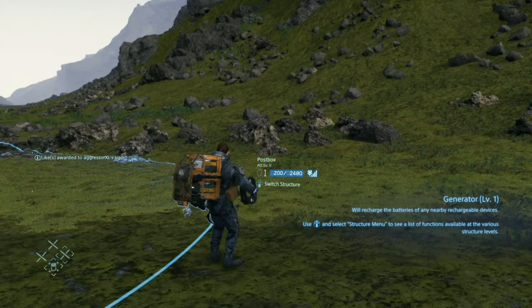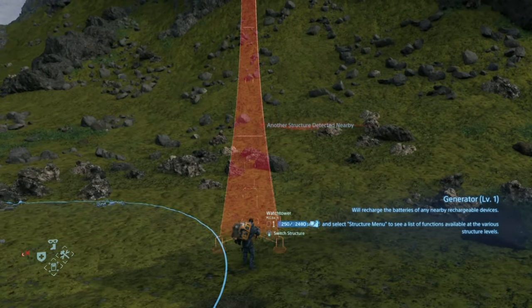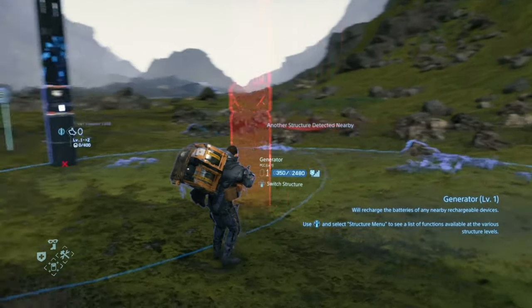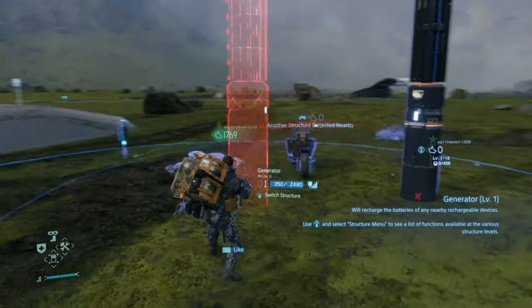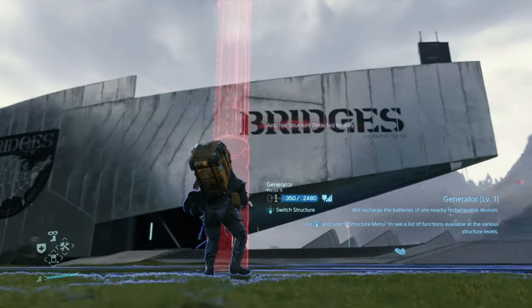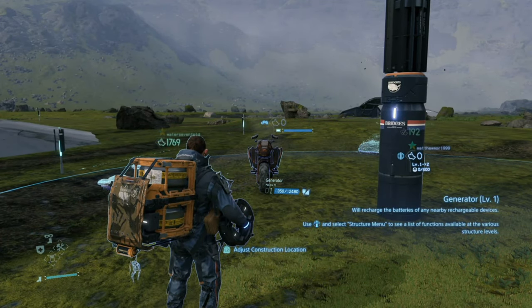I will equip that. As you can see it is a switch structure — you have the bridge, the watchtower, and now you have a generator. What you need to do is place the generator at this distribution centre, next to the bike, because it charges the bike so now you can use it.